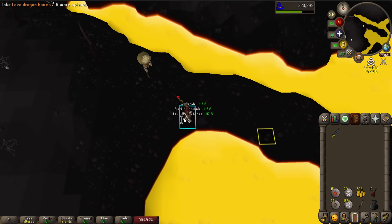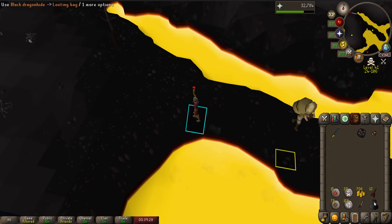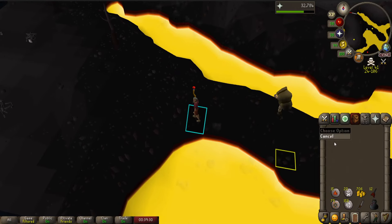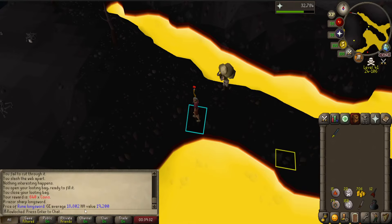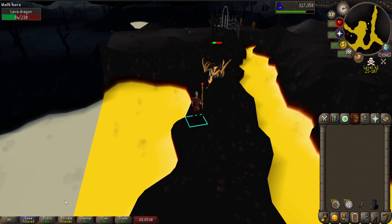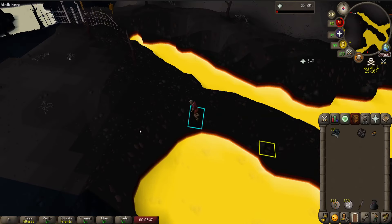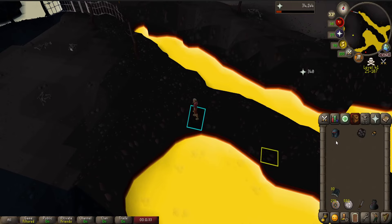Oh, a rune longsword! That's good money — how much does it high alch for? Almost 20k, that'll pay for some of my runes. Hey, 59 hit points, which means 66 combat. And there is 39 prayer. Oh, a rune med helm — it's a new best in slot!